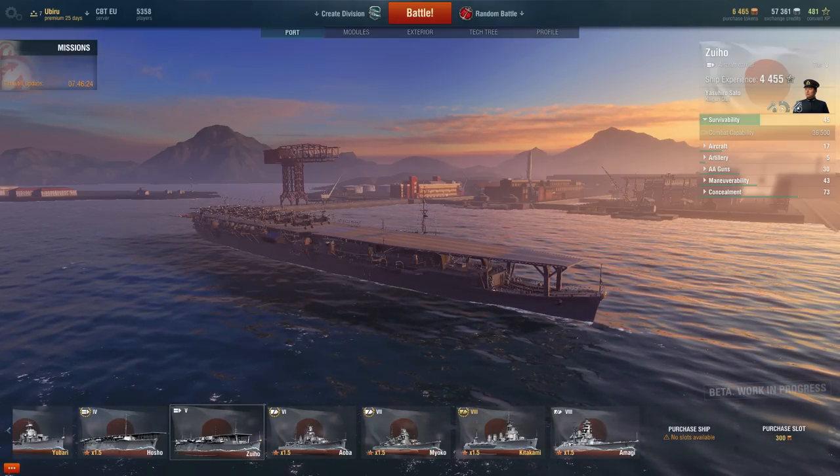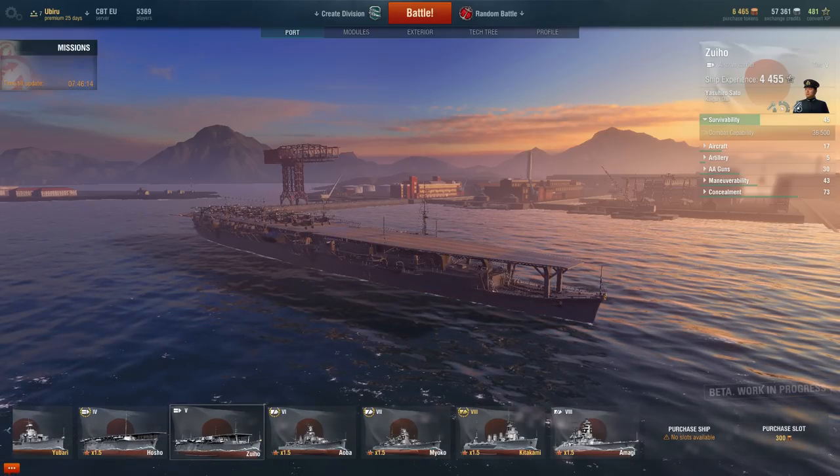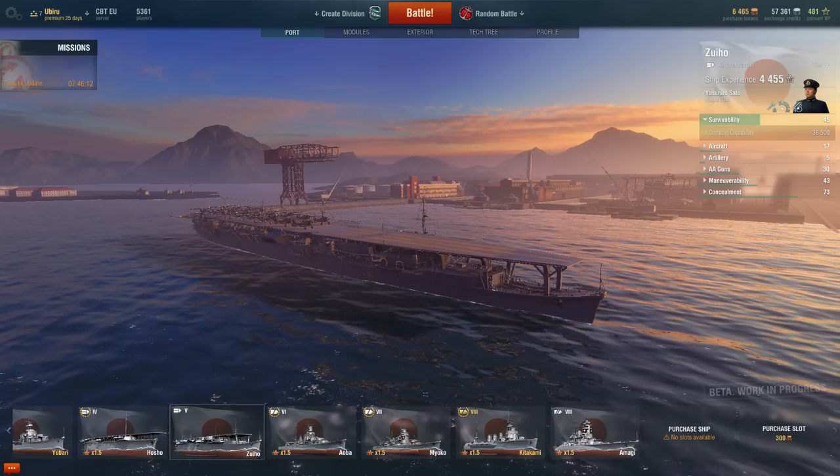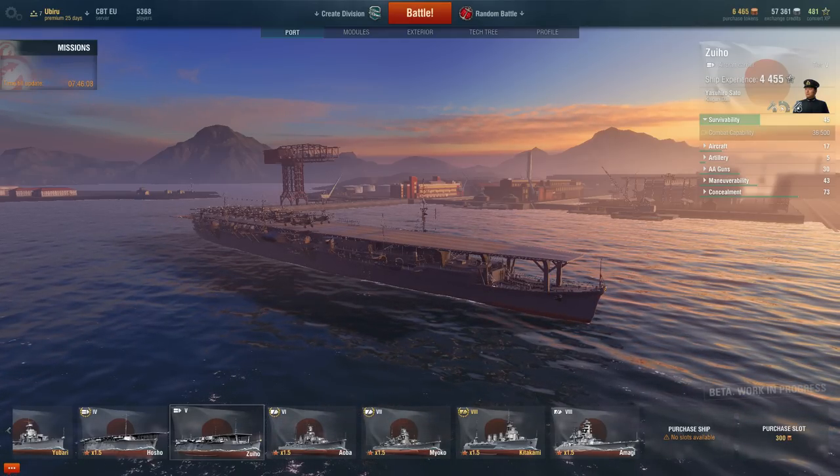Aircraft carriers are not well known for their armor or health. They're very well known for their ability to use planes and to hide. This particular ship has a very high concealment stat, which I'll get to in a moment.